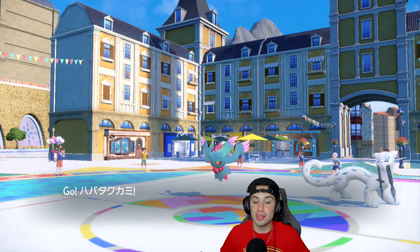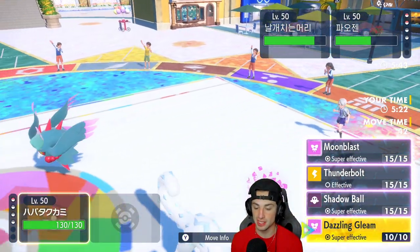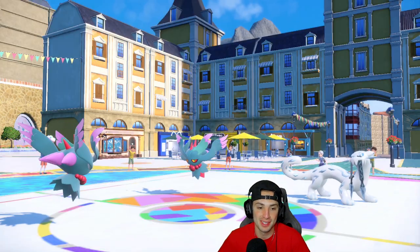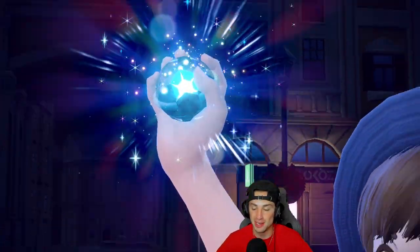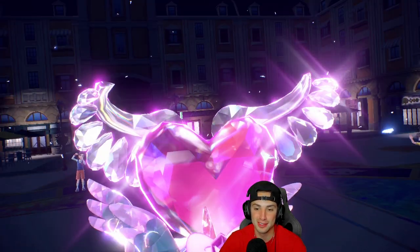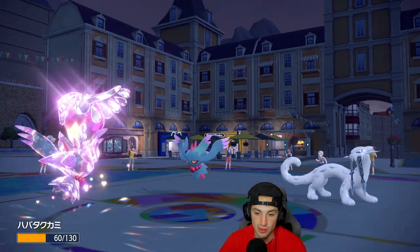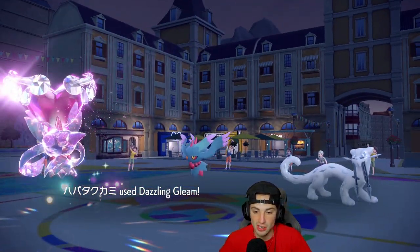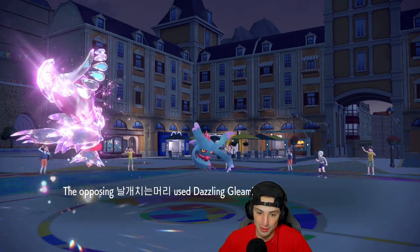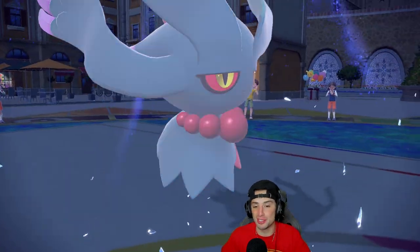Tailwind's still up, we have speed, Fairy Tera is ready with Choice Specs boost and STAB on top. I'm going straight into the Gleam to clean. Sucker Punch does a lot of damage, but Dazzling Gleam should KO Chien-Pao. We're going to lose — not enough damage. Opponent's Dazzling Gleam KOs our Fluttermane. Disappointed — I really thought we had that match. Our opponent just overpowered us by a little bit. Not a bad first match though.